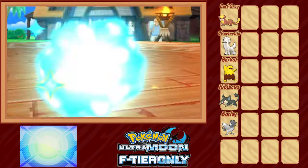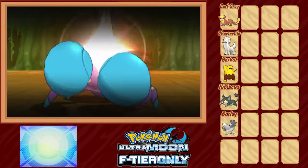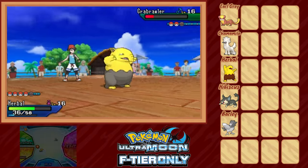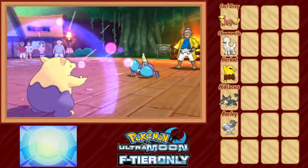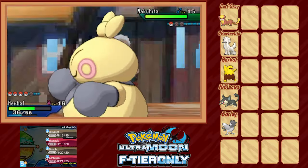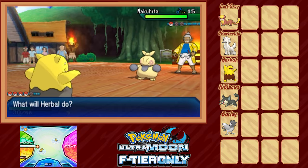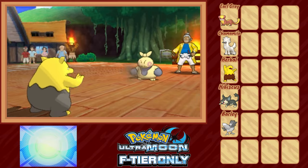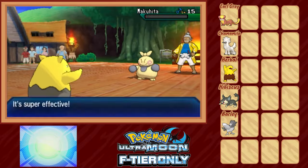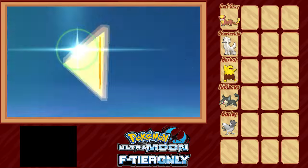Herbal's Confusion deals half damage to Machop, then tanks a non-crit Revenge in return. A second Confusion knocks out the problem child. Against Crabrawler we get lucky on three counts: Turn 1 it just uses Leer while we get a critical-hit Confusion, and Turn 2 it uses a second Leer while we cleanly KO. Crabrawler has Pursuit, the main reason I didn't want to rely on a Psychic-type, but if it doesn't want to use it, that's fine by me. Makuhita's Fake Out does big damage thanks to our lowered defense but activates our Oran Berry. Then it just goes for Sand Attack and we KO with Confusion. Hala, I feel like you had that one in the bag — but no complaints from me.